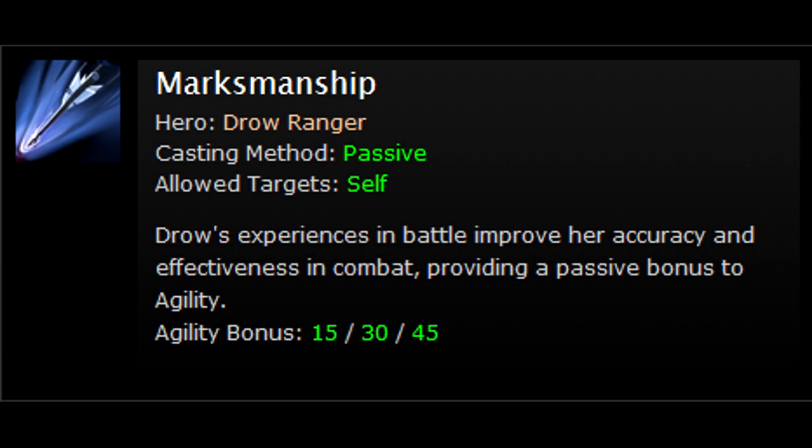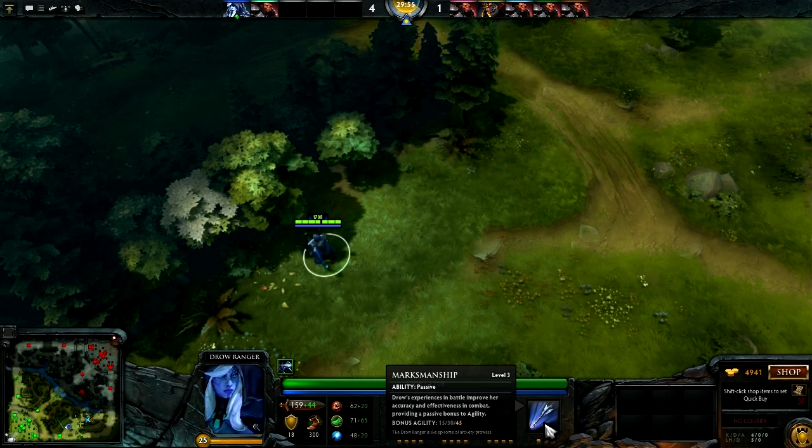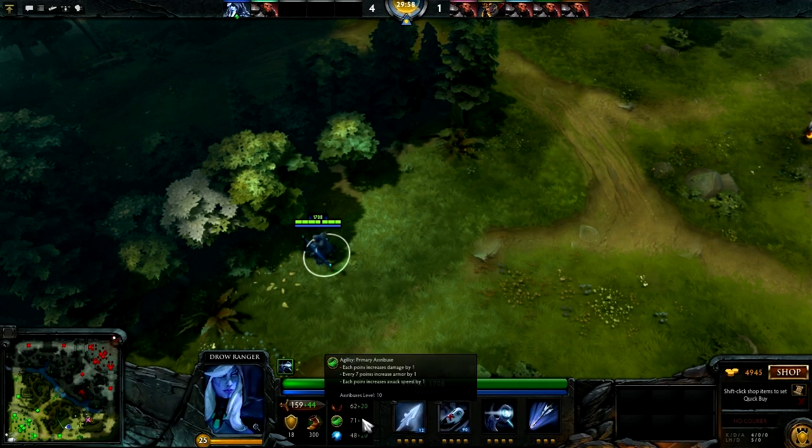Drow's ultimate, Marksmanship, is another passive ability that gives a straight bonus of 15 agility to herself for each point that it is skilled. Nice and simple.